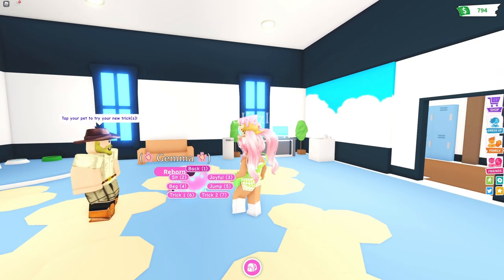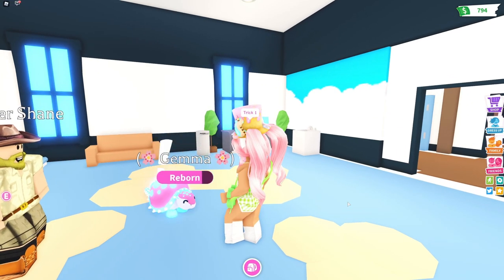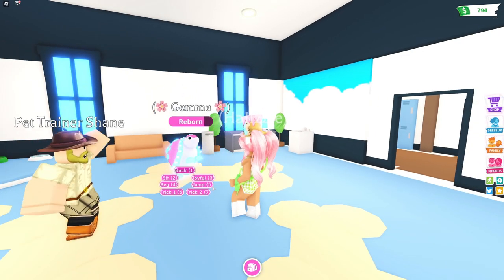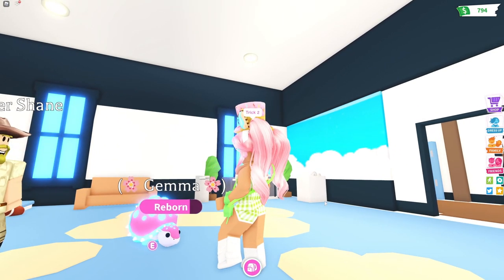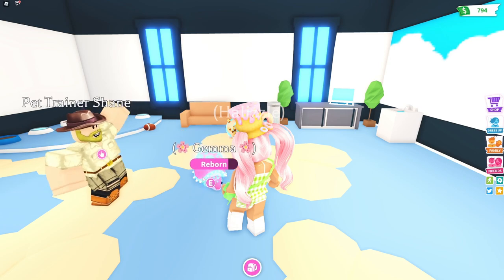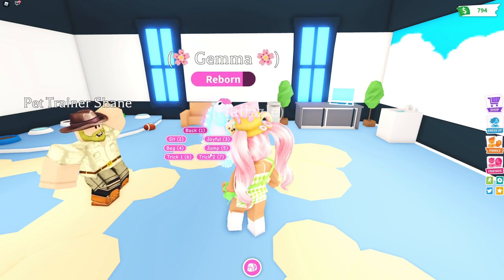Let's go ahead and try out a trick. Oh my gosh, look at that — she got excited! Did you see that little eye gesture she made? Let's do this one — look at those eyes! It sounds like a little anime game. How cute is that — that is adorable! I love that. What about a more basic trick? Let's do joyful.